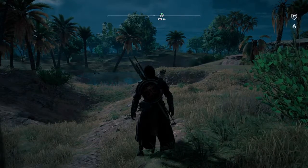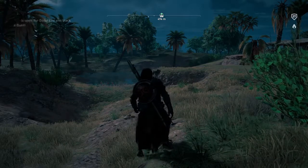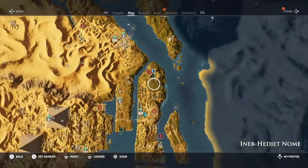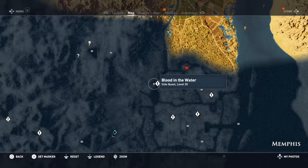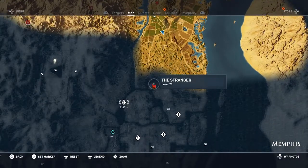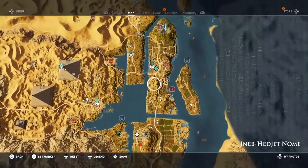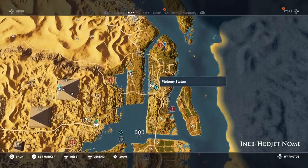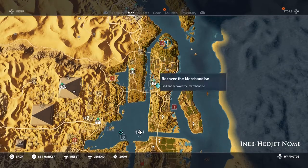Hey everyone, and welcome back to Assassin's Creed Origins. On this video, we're going to be doing the side quest Blood in the Water. This one is in a new area — way down in Memphis. I think the best option to get there is to fast travel here and then just take my camel south. Let's do that.